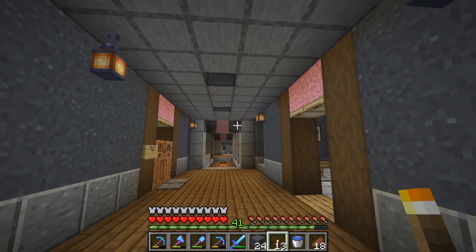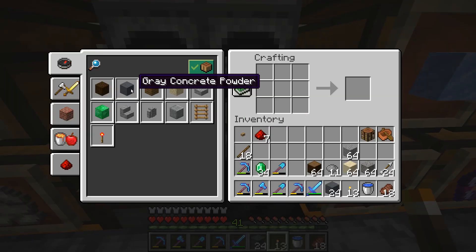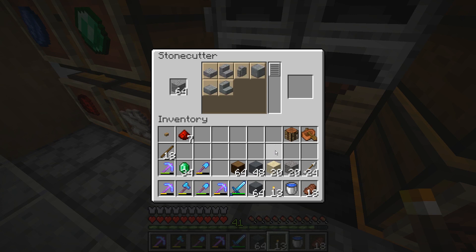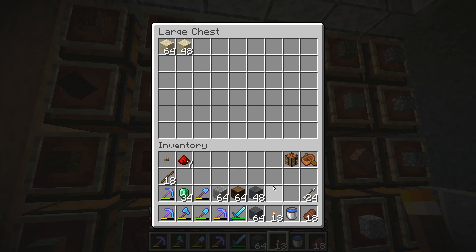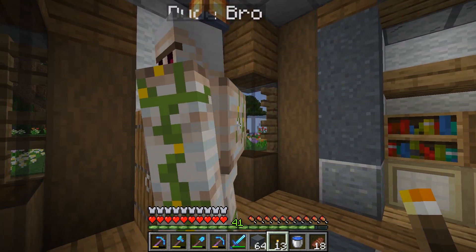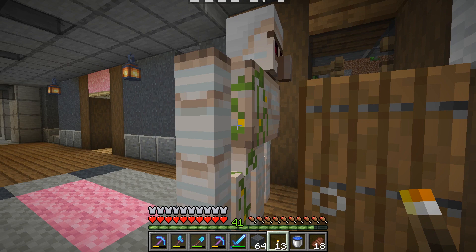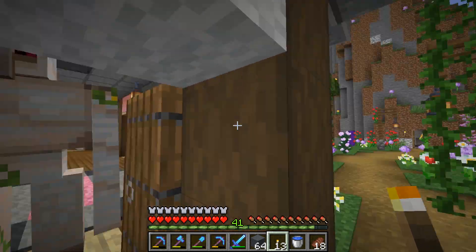So yes, we're gonna make him a room today - he needs a bedroom of his own. We're gonna get started with some supplies. I think we'll continue on with the gray concrete powder and maybe a mixture of wool too. I do want to use some polished andesite. Let's go down to our wool farm to get some supplies - I think we'll get maybe light gray wool, dark gray wool.